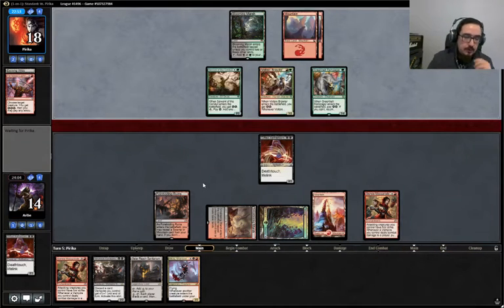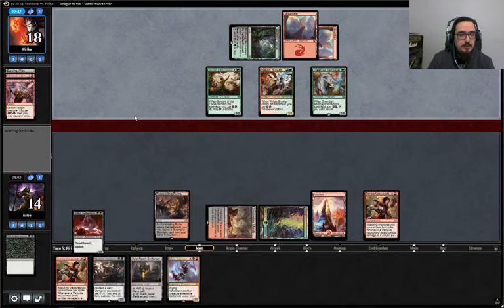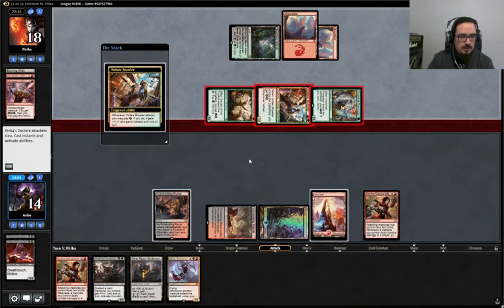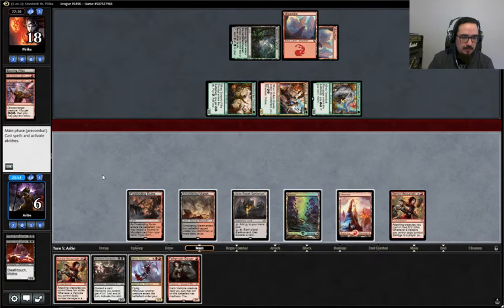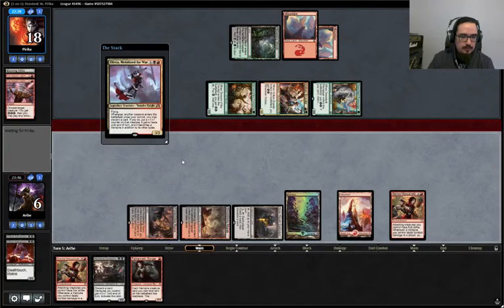I think we're just going to play this guy and then pass the turn. Does he have another one? Yep, of course he does. I hate Harnessed Lightning right now. So we're taking another eight damage here. Maybe this deck is just garbage — we'll have to see. We'll play our Sanitarium. We can play Olivia and Gorger, discarding that. I think that's what we want to do. We just need cards that will survive.